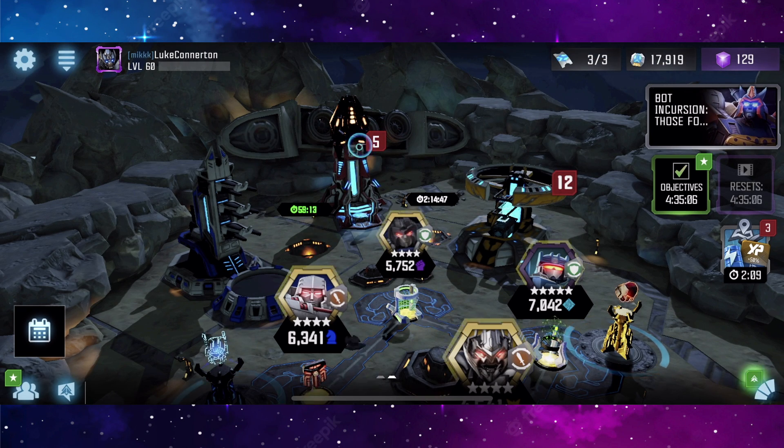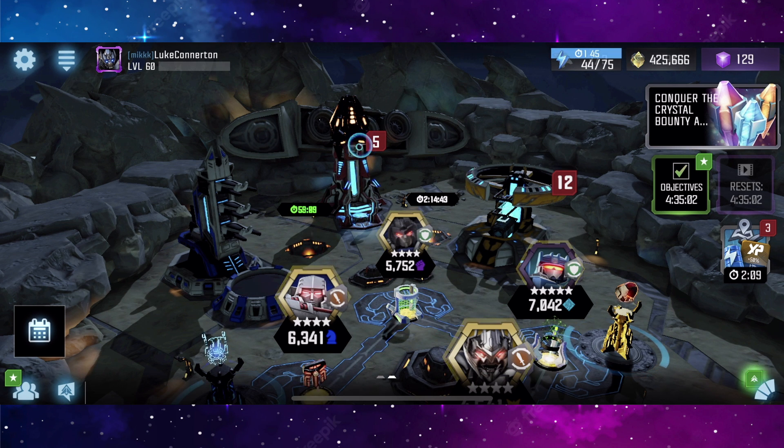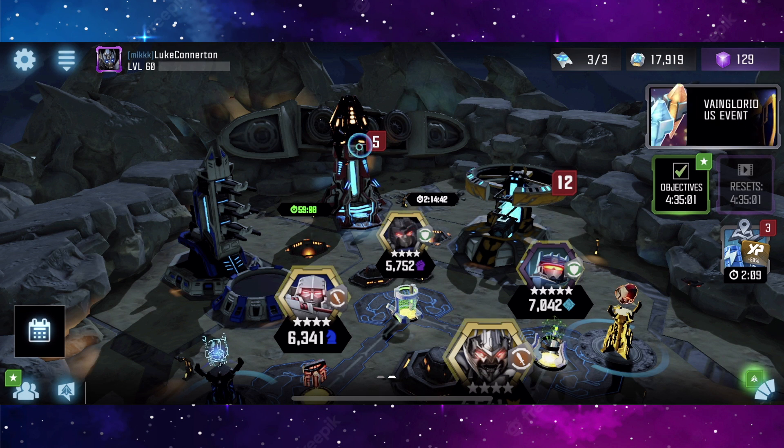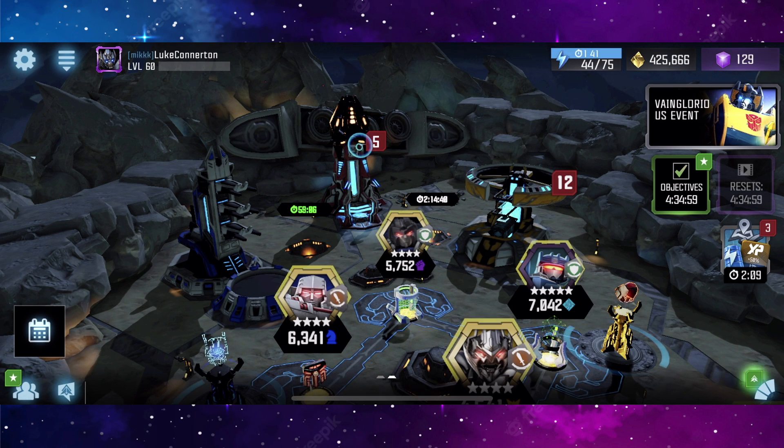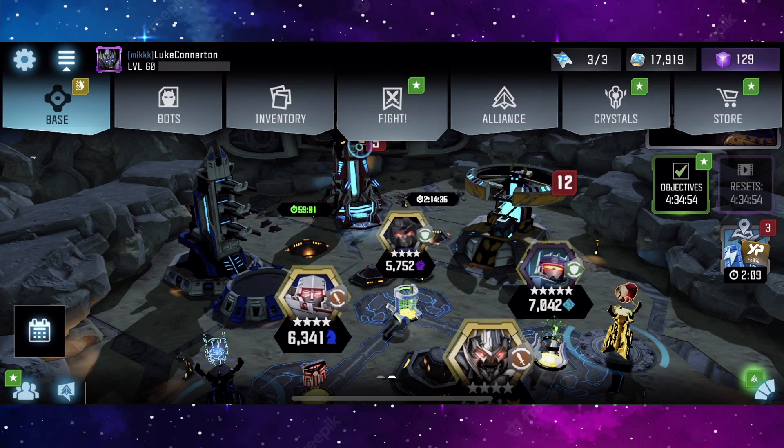Sunstreaker and Slipstream are two of the newest bots added to Transformers Forged to Fight, and we have some crystals for both of them. In this video we are going to be opening some crystals, as well as some other crystals on the side, to try and get some of these new bots.